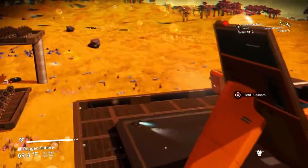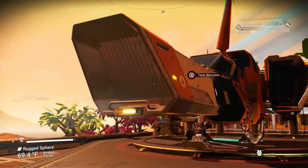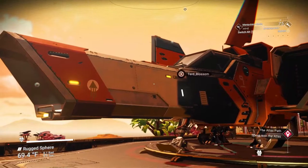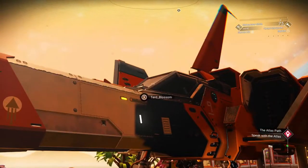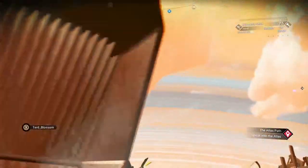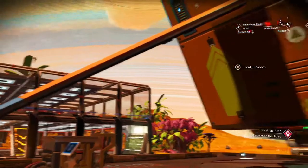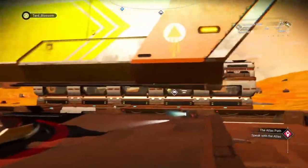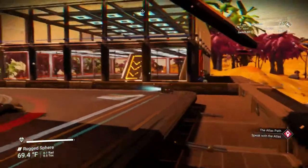I found this little gold wing — it doesn't have the large nose on it. I had to name my new ship; I named him the Turd Blossom. I just gotta finish building it up and everything will be done.